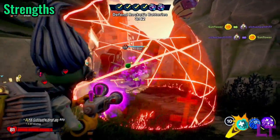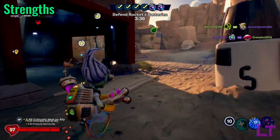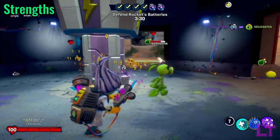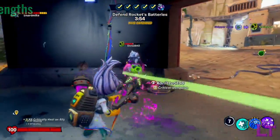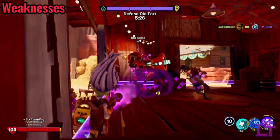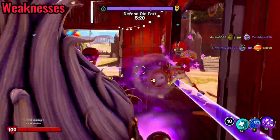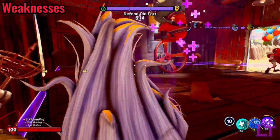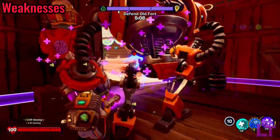In terms of strengths, the Scientist can be an outright powerful healing machine, keeping his team healthy at all times. His Warp lets him get in and out of fights instantly, and his shotgun, when paired with certain upgrades, can deal with enemies that come to kill him. However, as a healer he will be a high-priority target. His weapon is poor at long distances due to slow travel time and projectile gravity. Additionally, unlike Sunflower who can use a primary weapon and healing ability simultaneously, the Scientist cannot, forcing him to choose between the two.